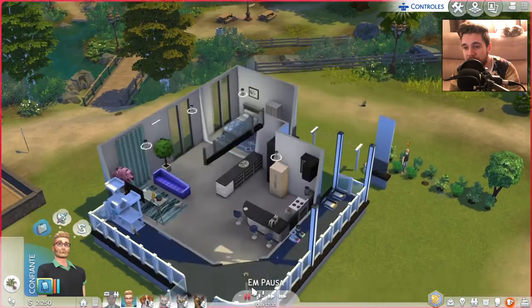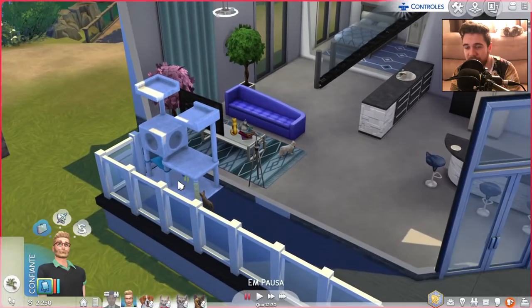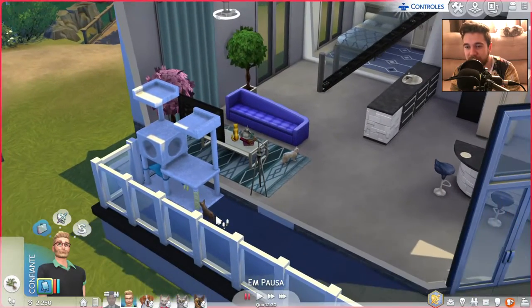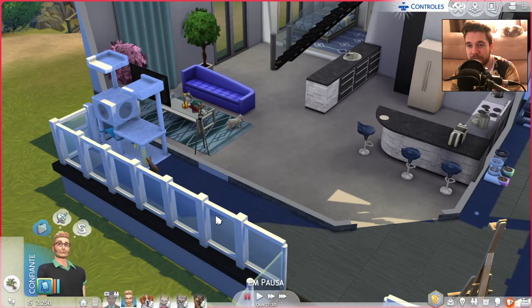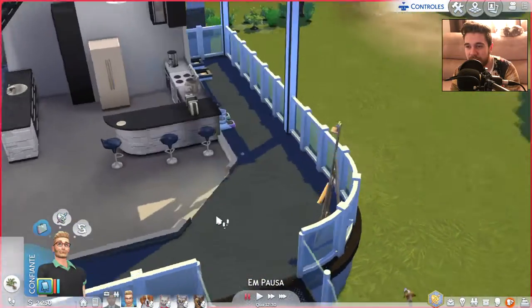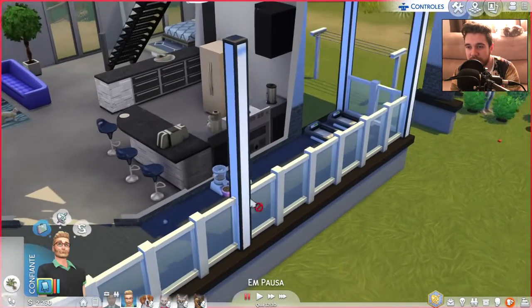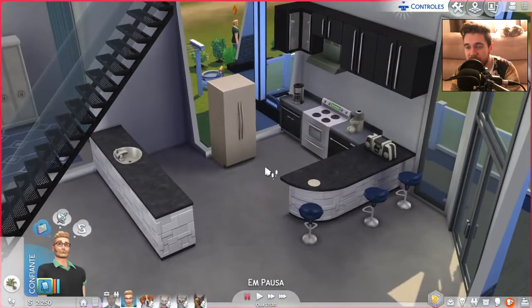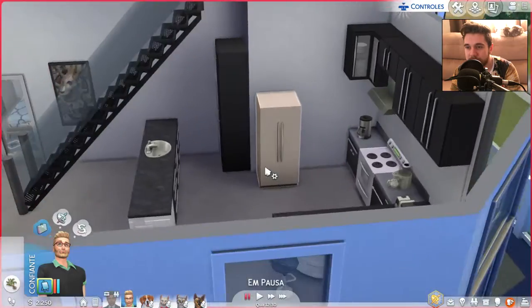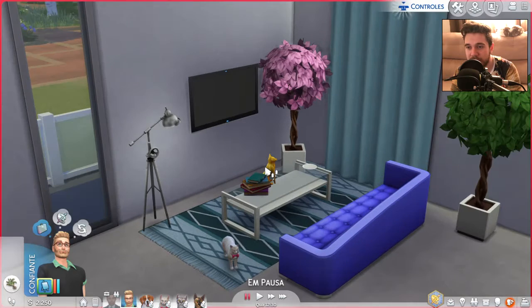So let's see the first floor. Outside of the house we have this playground, or places for the cats to sleep — I don't know the name in English. You can see that my game is in Portuguese; I think I should change it to English in the next videos. We have a painting board here so I can paint and make money — simoleons. Two feeders for my cats and dogs. Here we have the kitchen, the living room with the TV and a couch, some furniture and decoration.